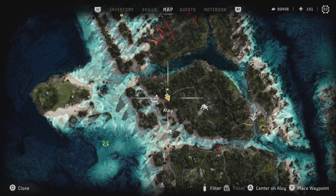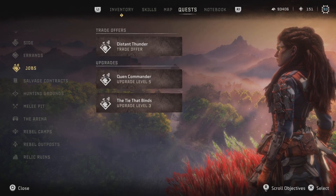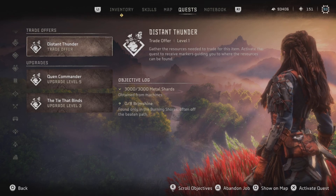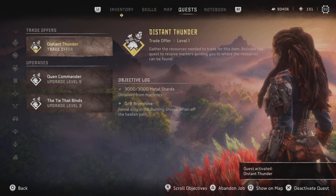I've gone over this before. Go to a workbench or a shop, do the upgrade mission, make it a job — make the trade offer a job. You don't even have to make it your active one, but that makes it easier to see the locations they're pinging for you. It always pings you the nearest one.